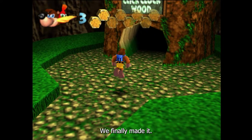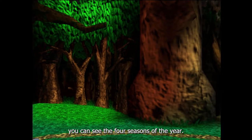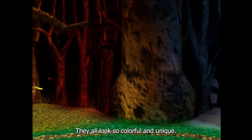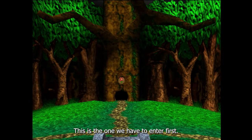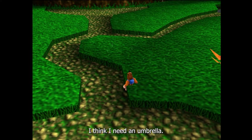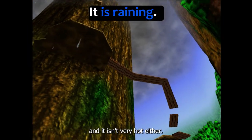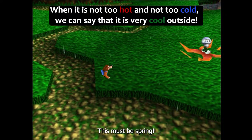We finally made it — what a climb! When you enter the world, you can see the four seasons of the year. Each season has a door for you to enter. They all look so colorful and unique. I think I need an umbrella. In this world it is raining. However, the weather isn't very cold, and it isn't very hot either. It is very pleasant and cool outside. This must be spring.